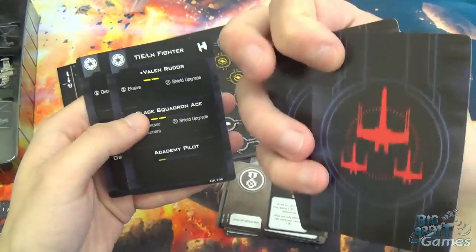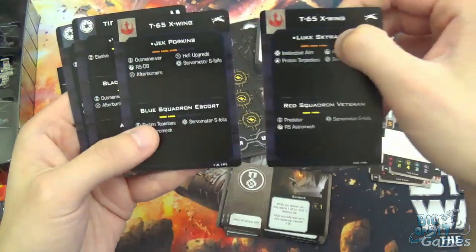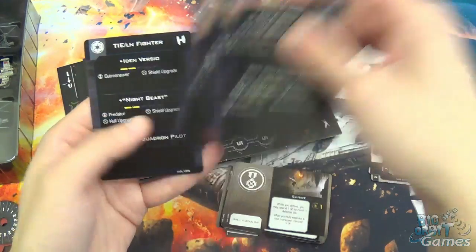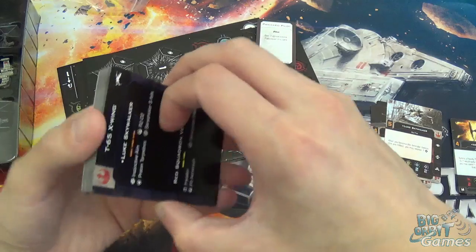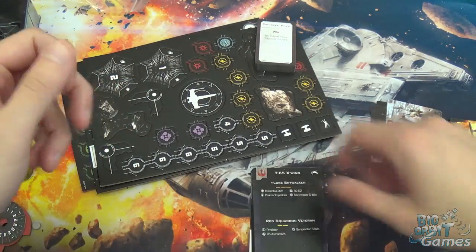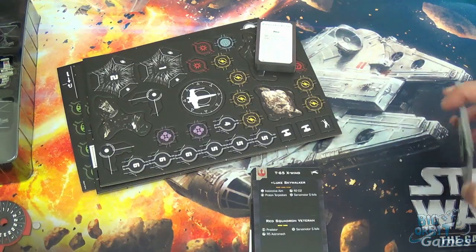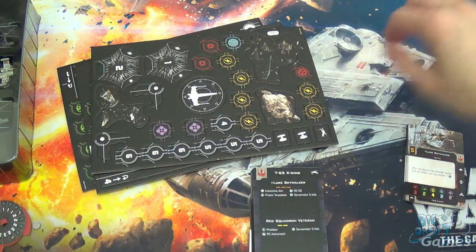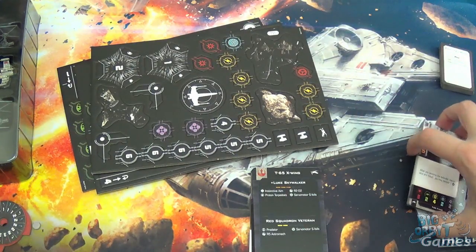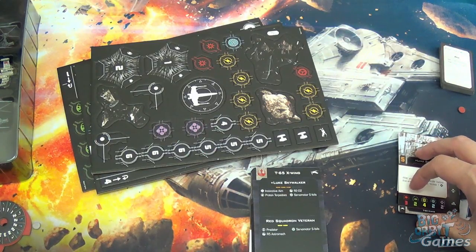The remaining cards relate to the escalation scenario from the rulebook. Overall, some pretty good upgrades in there. You get the two ships with some decent pilots on two ship types — just everything you need to get going in 2.0.